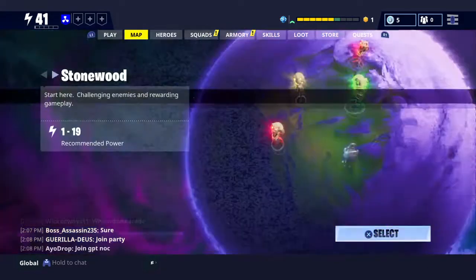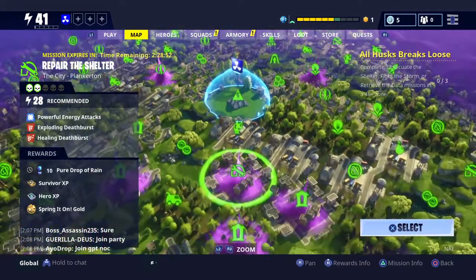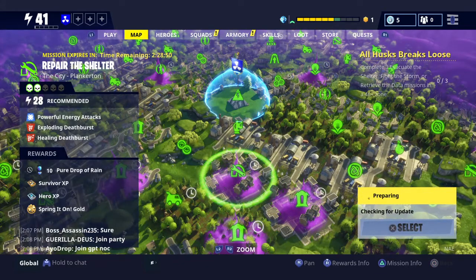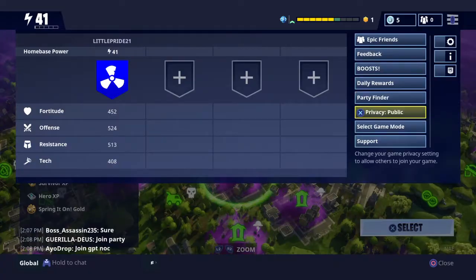Let's put on my Striker AC, go into a mission, and show you guys how good he is at looting. We're just going to go into an easy Plankerton mission — a Power 28 — and let's go on private so no one's in our mission.